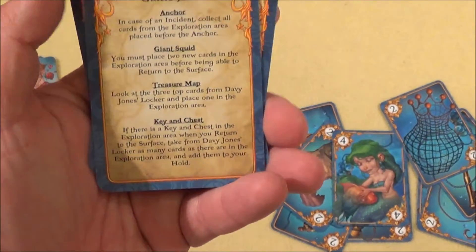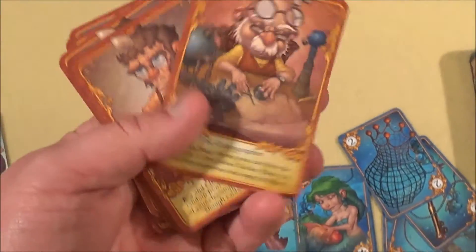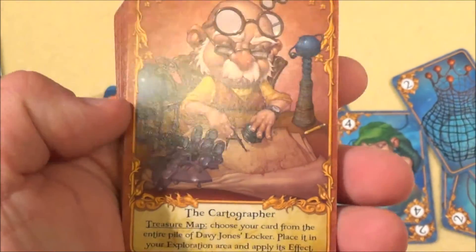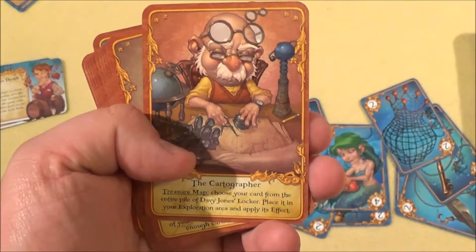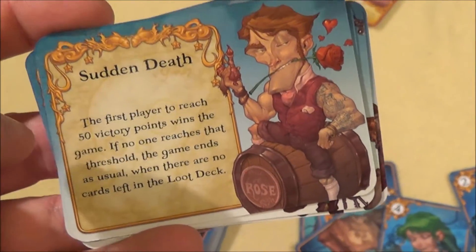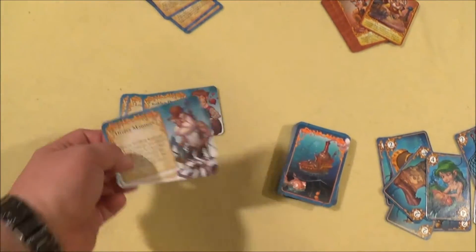You also have these handy dandy player aid cards, really helpful for the first two games — after that you don't need them anymore. As an advanced player, you use character cards with special abilities listed clearly on them, giving you a slightly different strategy. Additionally, there are six different scenario or variant cards that change the rules a little, such as sudden death variants.